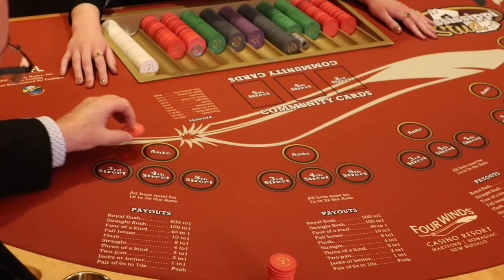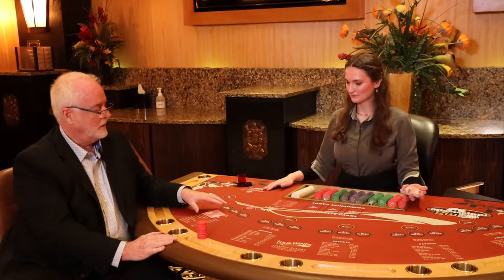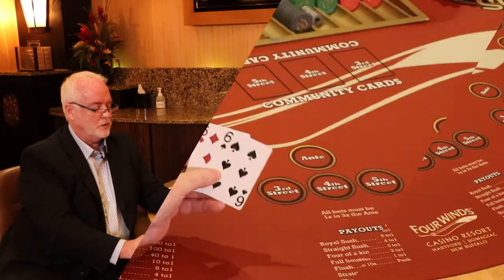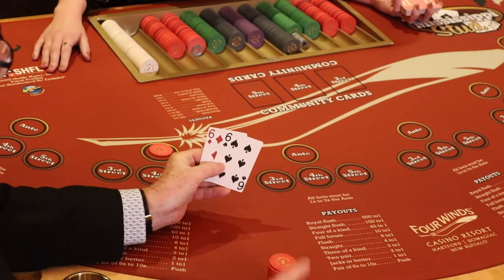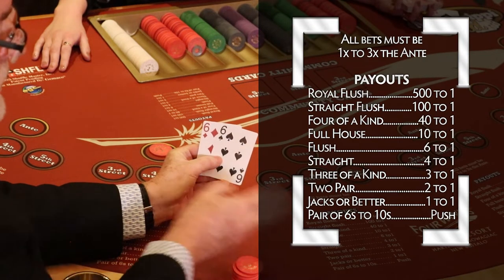We're going to pretend like this is a five dollar game. It's going to go on the ante. Every player at the table is going to get two cards. Before you see any of the community cards, you'll take a look at your cards. Now you'll notice I've got a pair of sixes. If you notice on the table, all the payouts are on the table, right in front of the players.